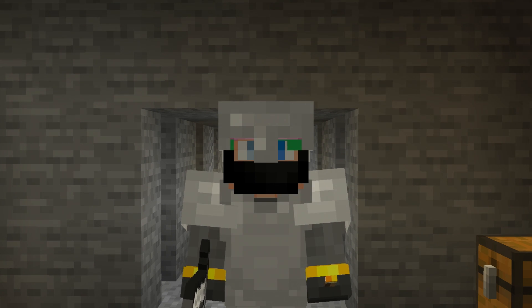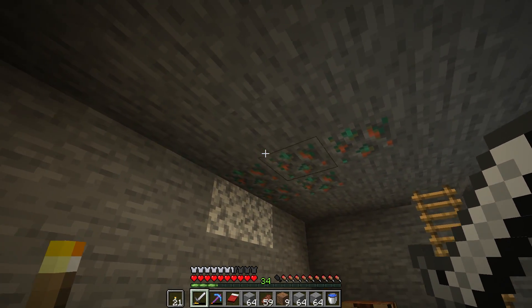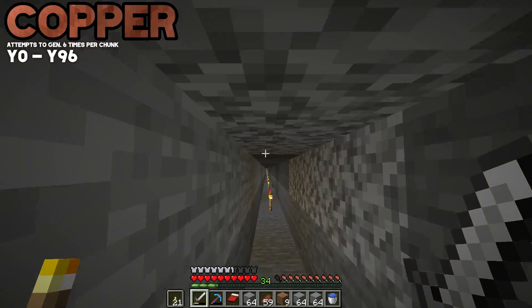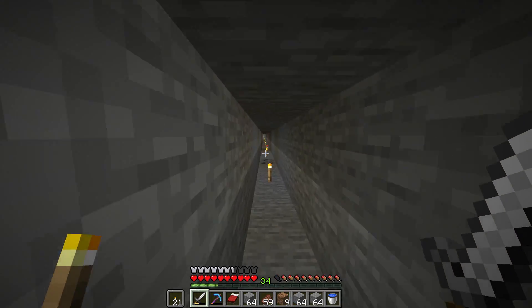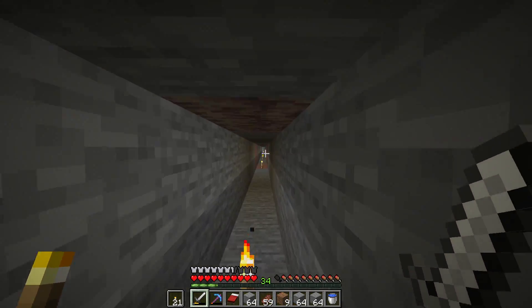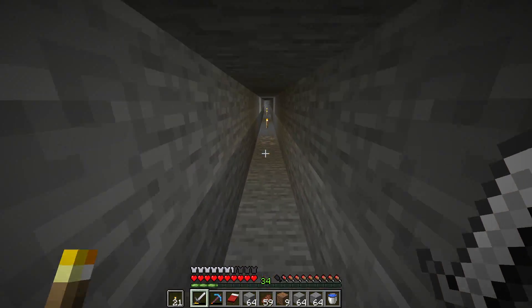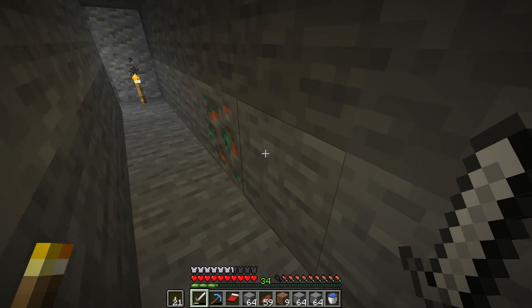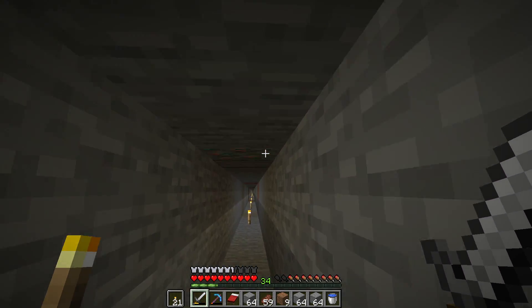This next ore though definitely has the best range — copper. Copper is a brand new 1.17 ore; copper is a building ore. When I was setting up this area down here at y47 I found that first chunk of copper, which was pretty exciting. Then I started making a tunnel — in this tunnel I found some coal back there, some iron right there, and then somewhere in here copper right there.